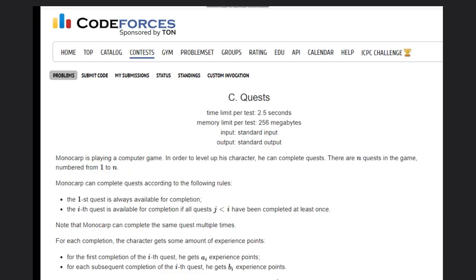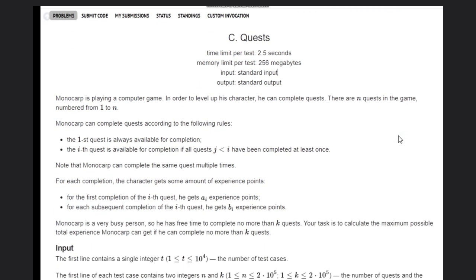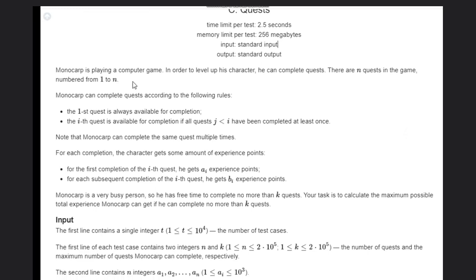Hello, welcome back to our YouTube channel. Today we are going to see the solution for problem C, which is the quest problem. In this problem, Monocorp is a person playing a computer game, and in order to level up his character he can complete quests. There are n quests in the game numbered from 1 to n.